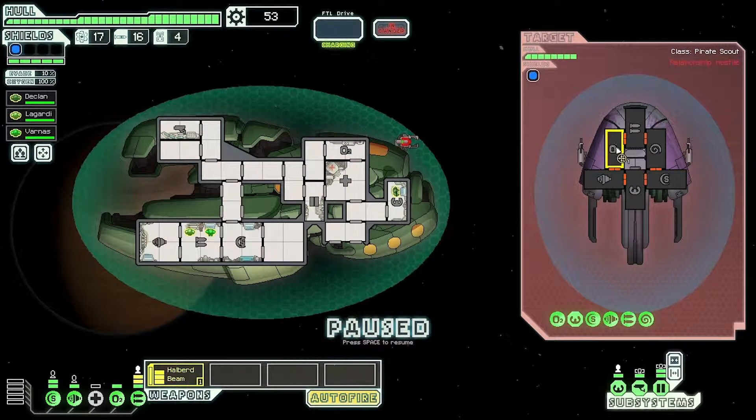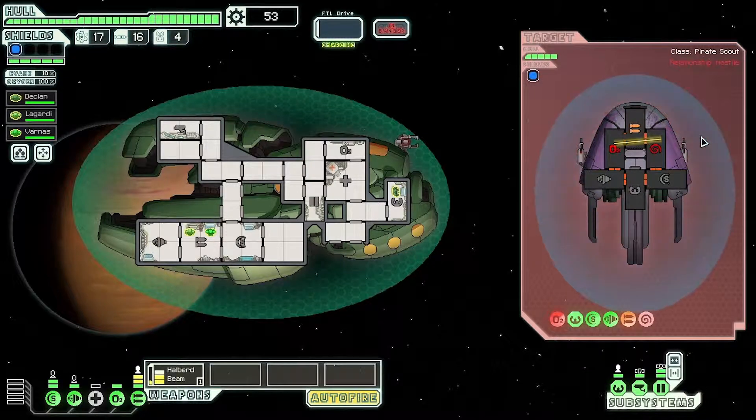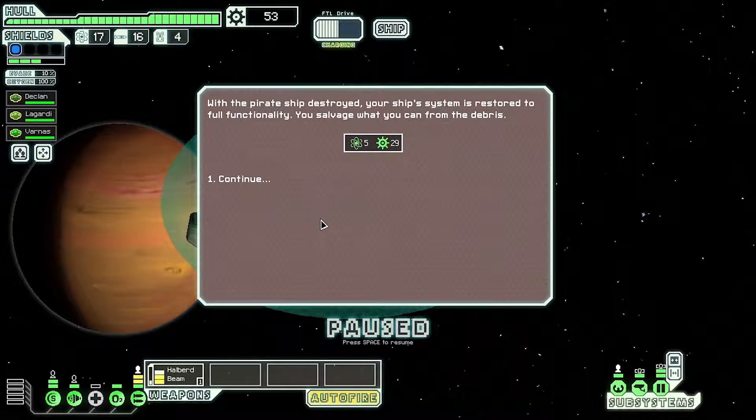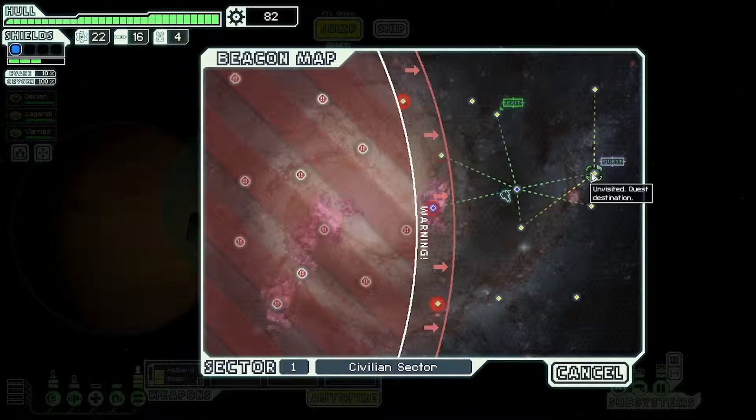I've never seen mind control that early — it's a bit scary. Let's just do this — look straight away. Mind control is quite good against Zoltan because they only have 70 health, and in the new update if they die they actually explode causing more damage. This guy's almost dead — let's knock out weapons now. We've only taken one or two shield hits and it's not even our proper shields. With the pirate ship destroyed we salvage what we can — five fuel and 29 scrap. Not bad for the first sector!